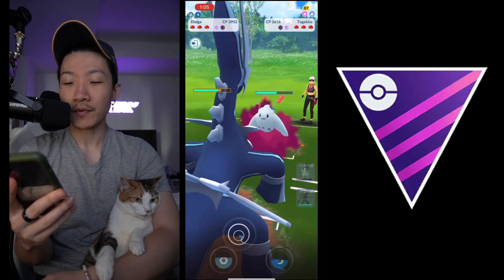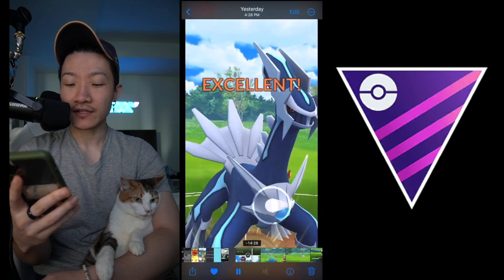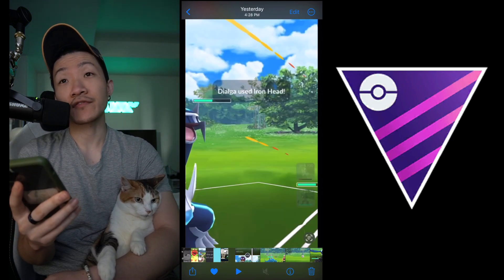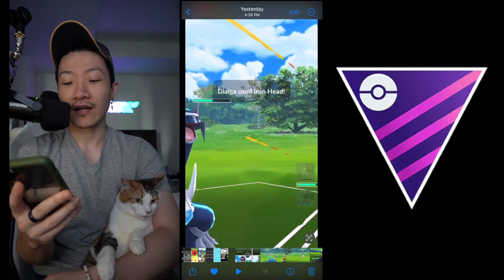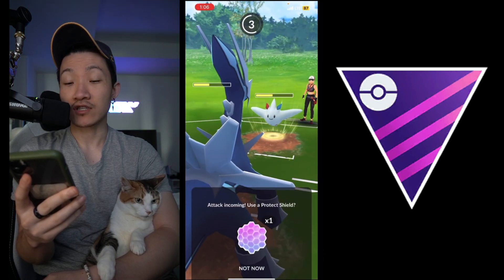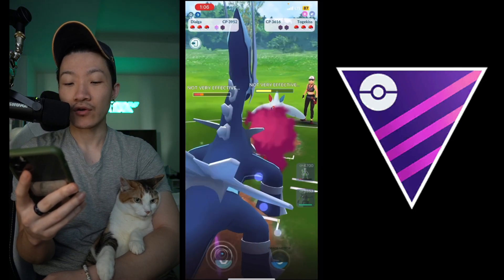I think overall this is an okay play in this current situation. It gets really risky if your opponent pivots out, because your Zarude really doesn't have an easy way to take out this Togekiss - it resists everything you throw at it and the health range is way too much. But because they clearly don't have another response to Dialga, you're in an okay spot.